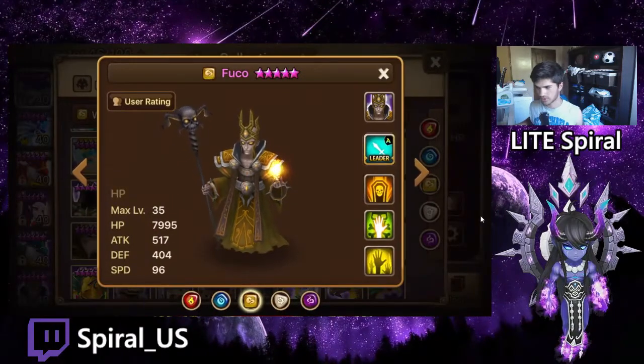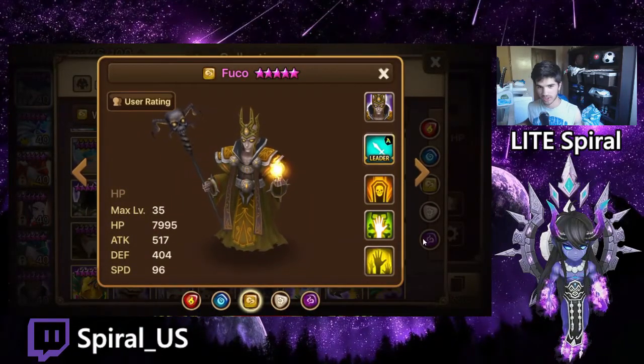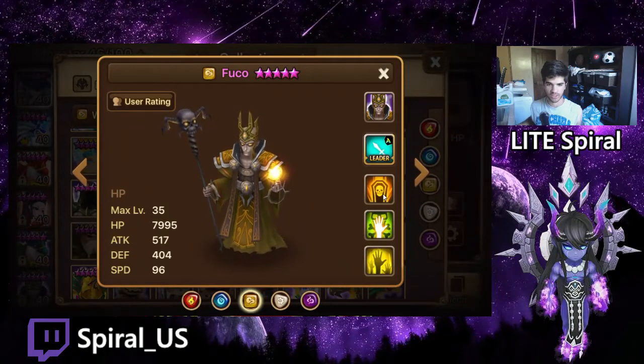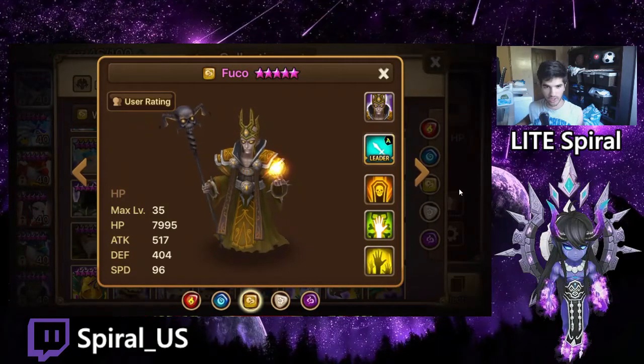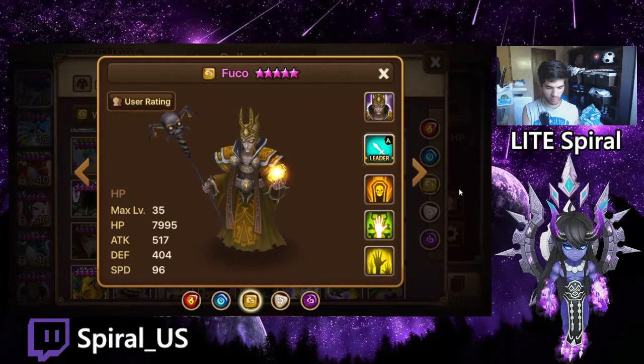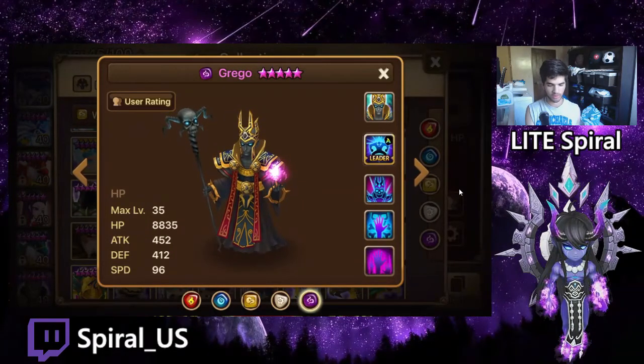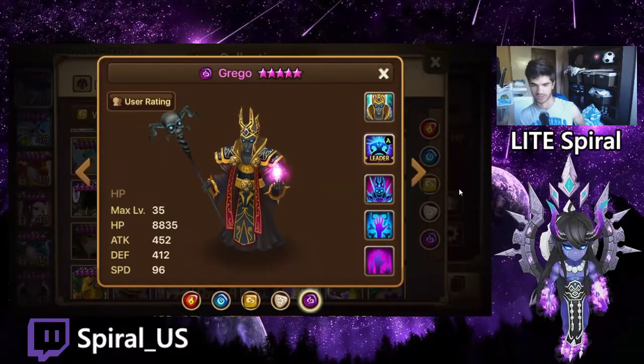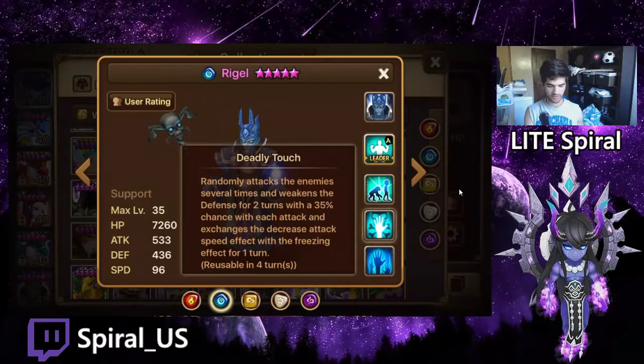They all have the same first skill, then there are only two different second skills. The third skill is where each one has their own unique passive skill. In this case, the reason why wind, water, and dark are the popular ones directly has to do with the second skill — they all have Deadly Touch, which is very good.